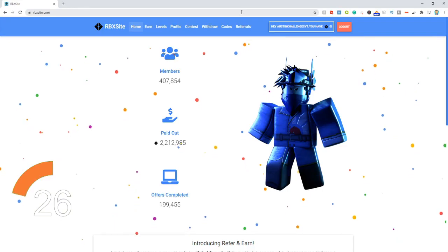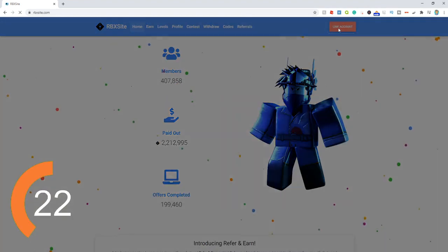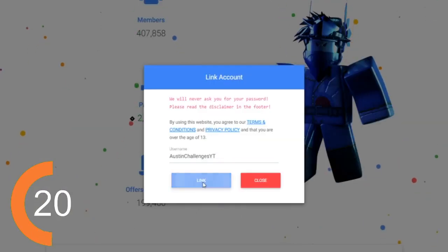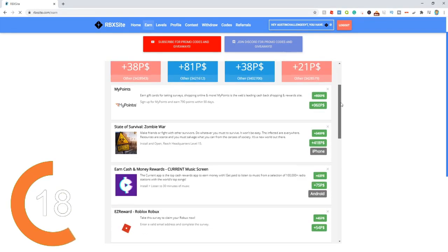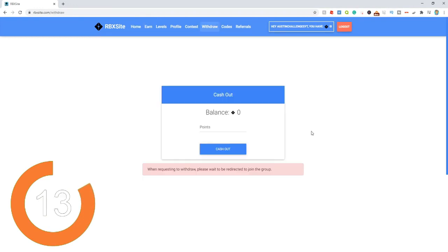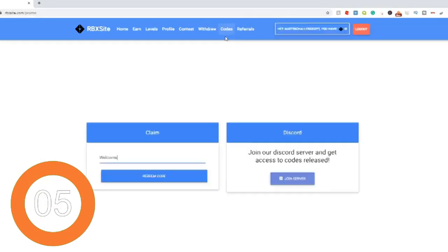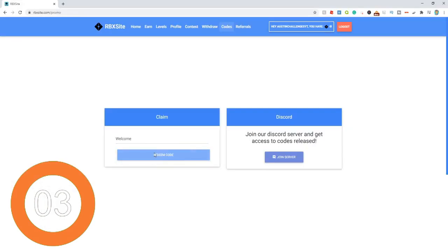Check out rbxsite.com. It's a website with over 400,000 members and you can get free Robux. Just click link account, enter your Roblox username, and click link. Just do all of these different surveys and offers and you can get free Robux literally from doing these. Once you're ready to get the Robux into your account, click on the withdraw button at the top and follow the steps to withdraw your Robux. Use code 'welcome' in the code section for free Robux. Check out rbxsite.com and start earning today.